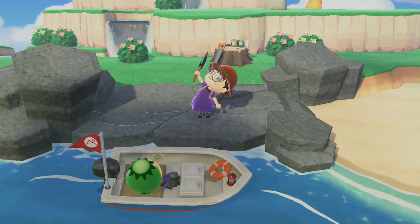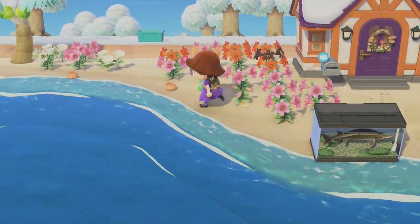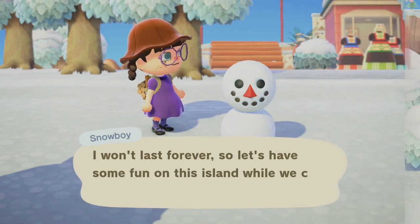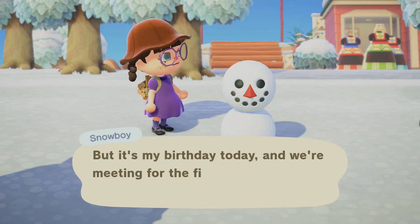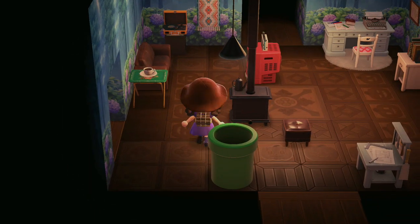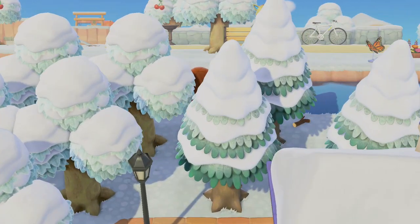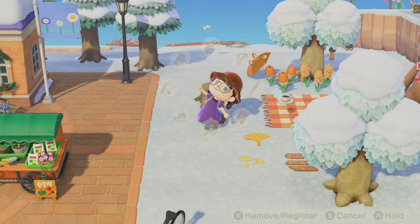We also got a money rock so we now have over 200,000 bells, which I'll probably put in savings for the home loan unless we need an incline or bridge. Actually — snow boys! That's how we get the ice recipes. Both snow boys are right here. Oh, we got a leaf! Hi snow boy. Frozen tree — yes! This is how we get the frozen items.